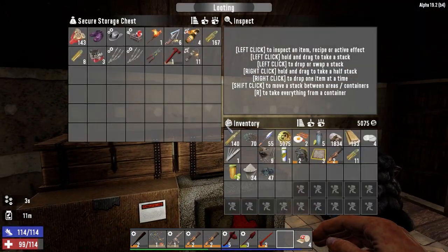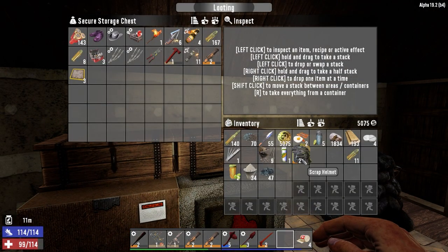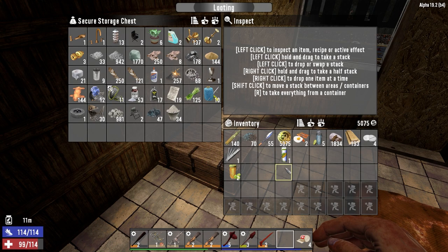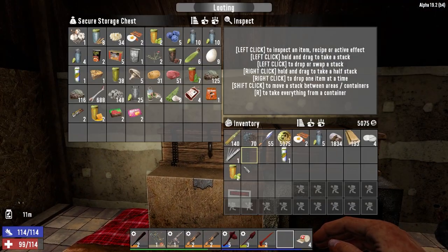I did a little bit of sorting. I've kind of got all the guns and the miscellaneous items in here, and ammo and stuff, just to keep things a little separate. Iron can go back in there, and this stuff can go in here.